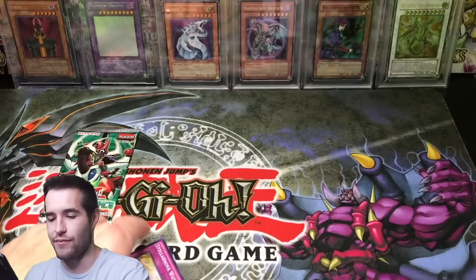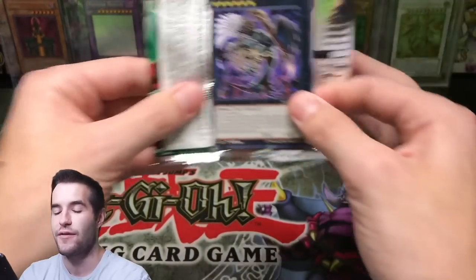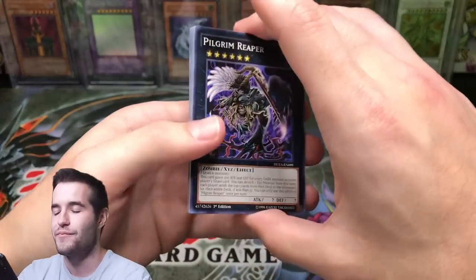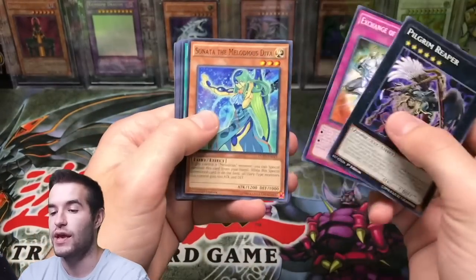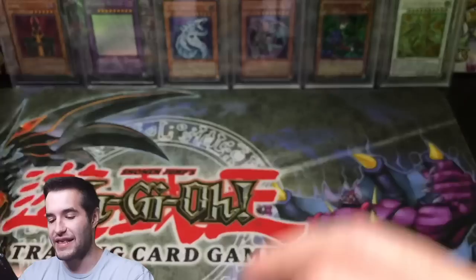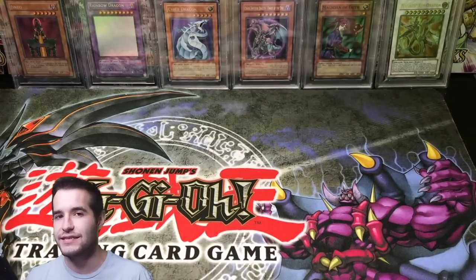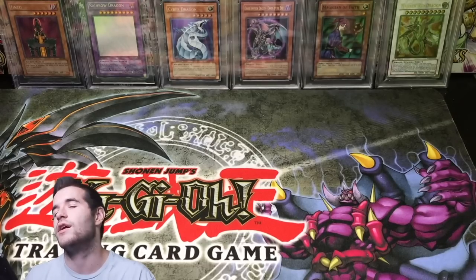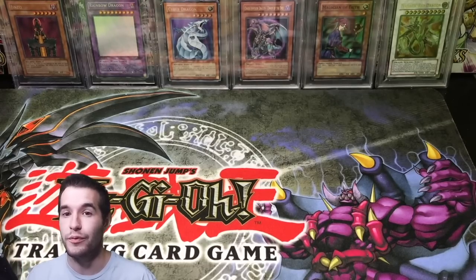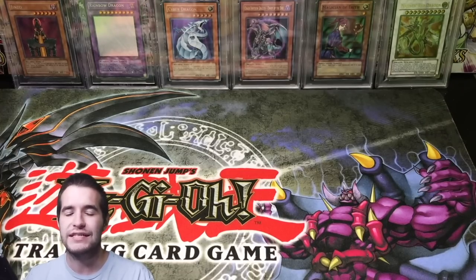Let's see if we can do back-to-back crazy pulls in the last two packs. We kept this video under 30 minutes. Nothing in the last pack, but that was a pretty great opening overall. We pulled some fire — let me know if you want to see more Duelist Alliance. We didn't pull the ghost rare, but I'm thinking about trying to pull every ghost rare as a long-term goal. That would be pretty cool. Let me know what you guys thought — I'll see you later. Thanks for watching, peace.